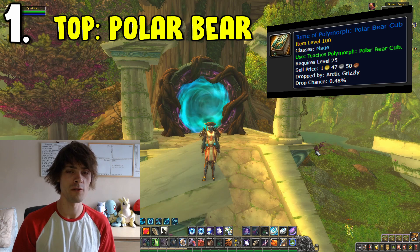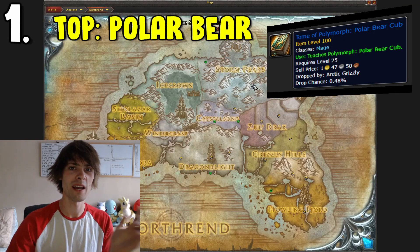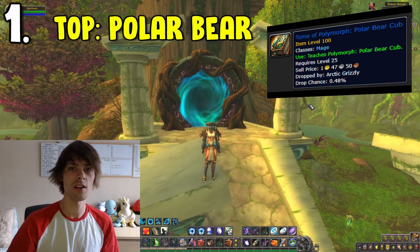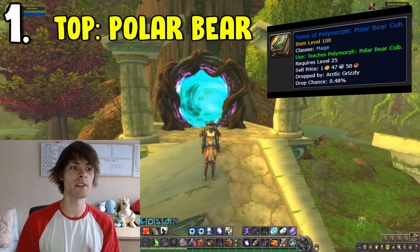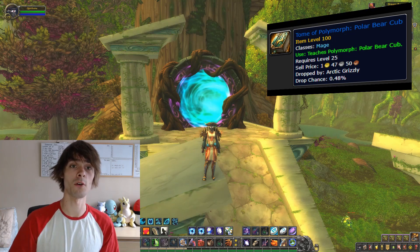Number one is the Polymorph Tome of the Polar Bear. This is a mage-specific farm, so if you have a mage, pretty damn good. If not, skip ahead to number two. This can be found in Dragonblight. All you have to do is get your mage, go over to Dragonblight near Ahn'kahet and basically kill polar bears. Every time you kill a polar bear you have a chance to receive the Tome of Polymorph: Polar Bear, which can be sold on the auction house. The average price is roughly around 17,000 gold per one.